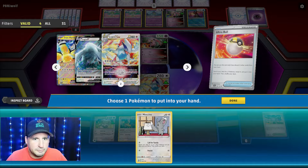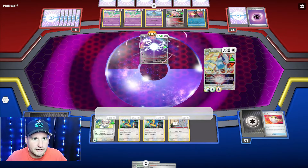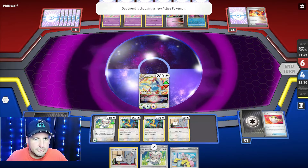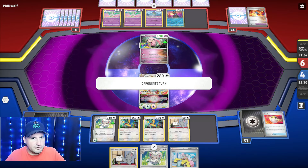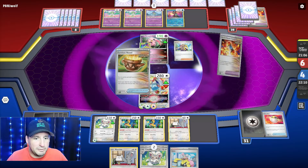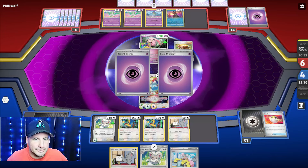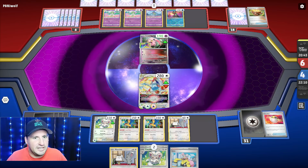Double Turbo here because I might want to Iono next to a Cinccino. I don't want to start wasting energy, so I'll hit for 200. We're set up and ahead on prizes. There's another Cinccino, so if this is our only two-prizer we put down, we're actually better off since we're ahead. Scream Tail - 20 damage to each Pokemon per damage counter on Pokemon. They have to knock out Lugia to come back. If I don't get energy using Hero's Cape they can take out my Archaeops.